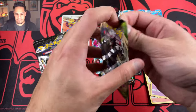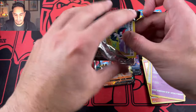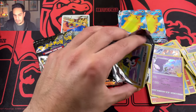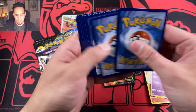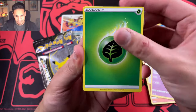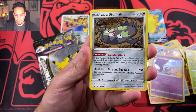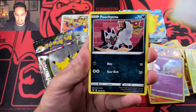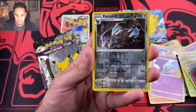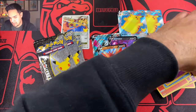Now we end the regular packs with this Vivid Voltage. There's the code card. We have another three or four Leaf Energies, Kakuna, a Galarian Stunfisk, Puchena, Relicanth, Blitzle, Skiddo, Excadrill, and a Sigilyph holographic.